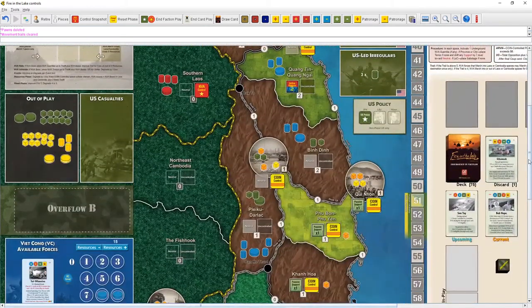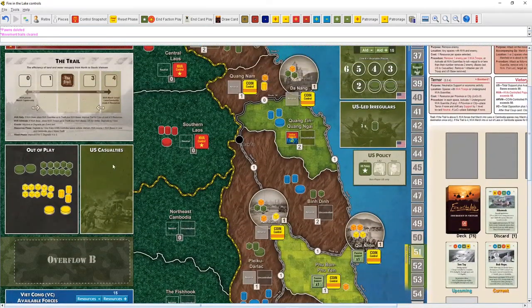Now we're up on the US turn. One thing I want to mention is that I think I goofed when I talked about US casualties. During the course of the game, through actions of the US fighting, or the NVA or VC doing their dastardly actions — fighting, ambushing, all that — pieces are removed. Bases, cubes, guerrillas all go to US casualties when taken out in battle.